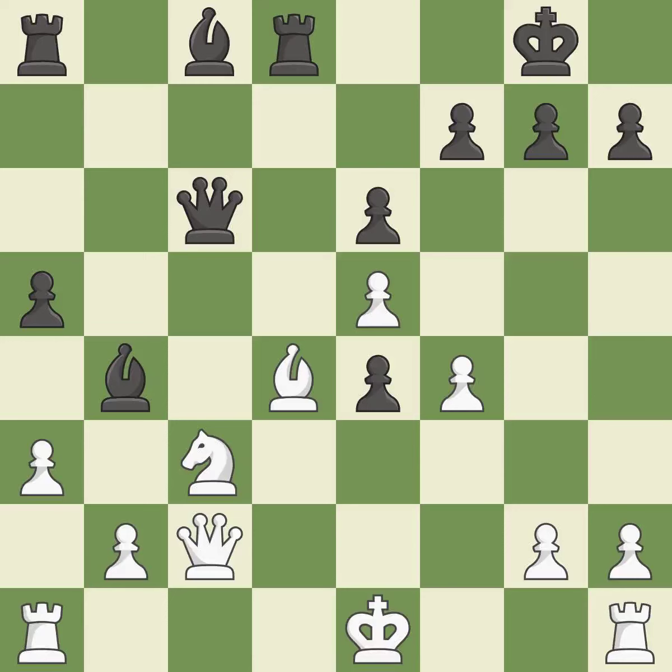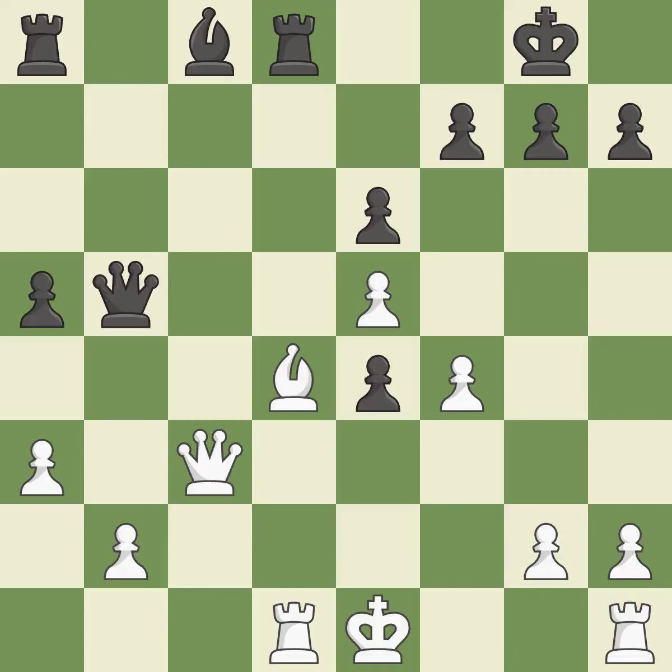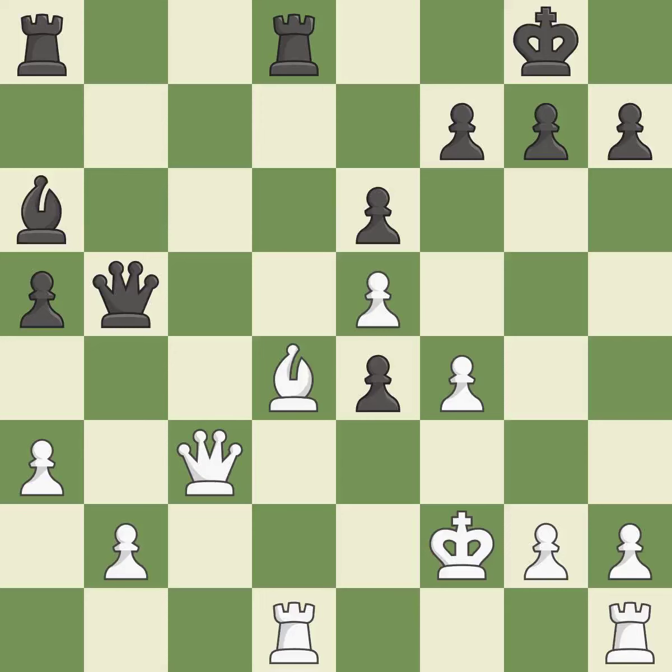This protects a bishop that was being attacked and lacked defense. This maintains the balance in material with a good trade. This prevents the opponent from castling, which generates tactical opportunities by keeping the king in the center. Now that the rooks can see one another, they can defend one another. The rooks are linked by this, making it easier for them to work together in the future.